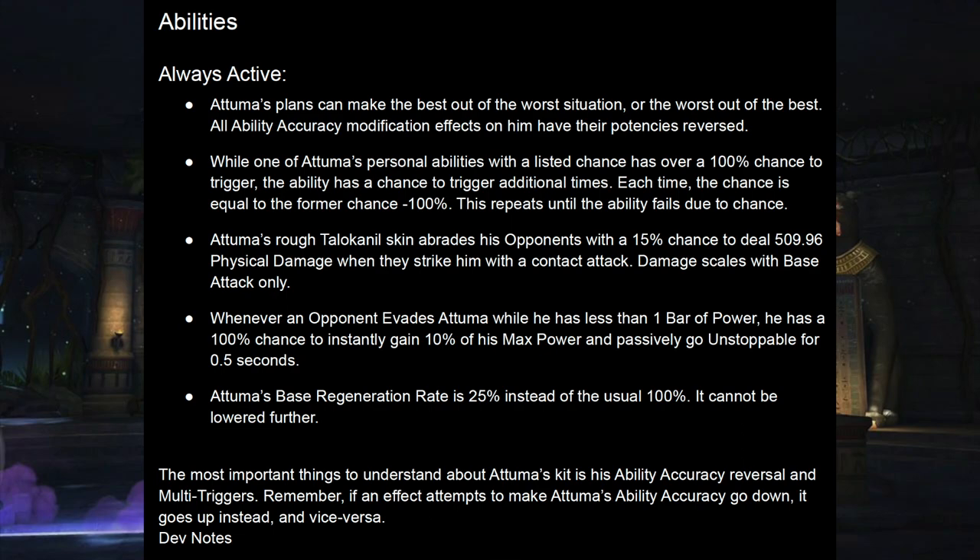This particularly matters because any of his abilities with a listed chance are going to get modified by all of that ability accuracy reversal. And when those abilities cross a 100% chance to trigger, they can actually trigger more than once — each time the chance drops by 100% and it runs again until the ability fails.